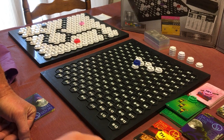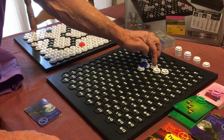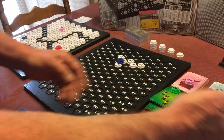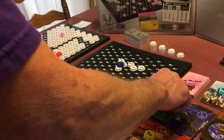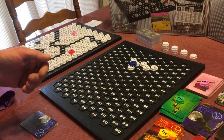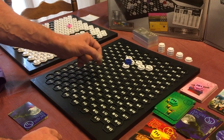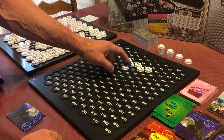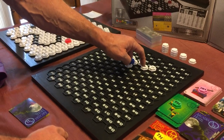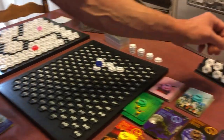Only the player who laid the connecting tile gets to buy stock on that turn — the second player in this scenario. With only Arcadia on the board, they'll likely want to buy six shares of it. But the price has increased from the original $300 up through $400, $500, $600, to $700 a share now.